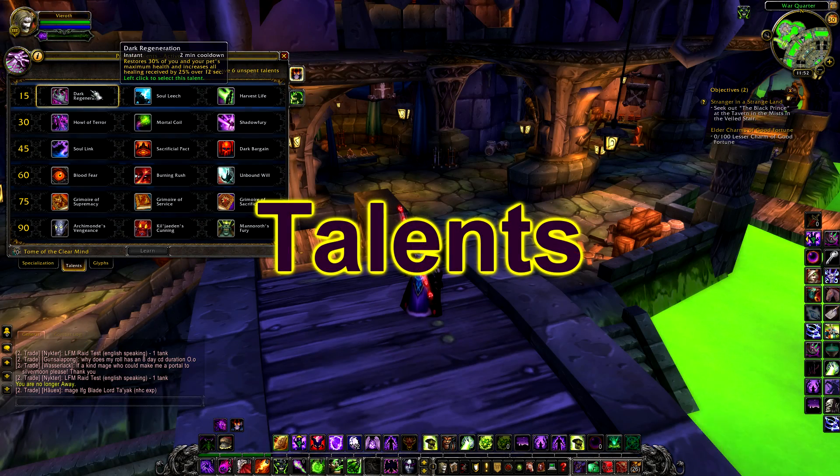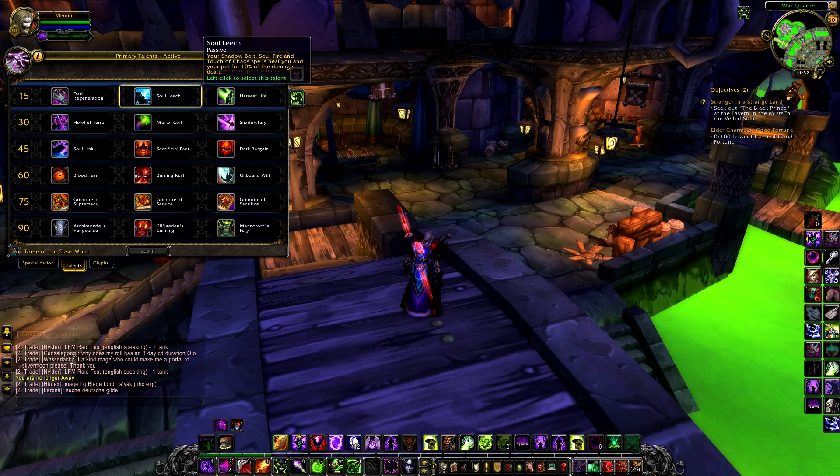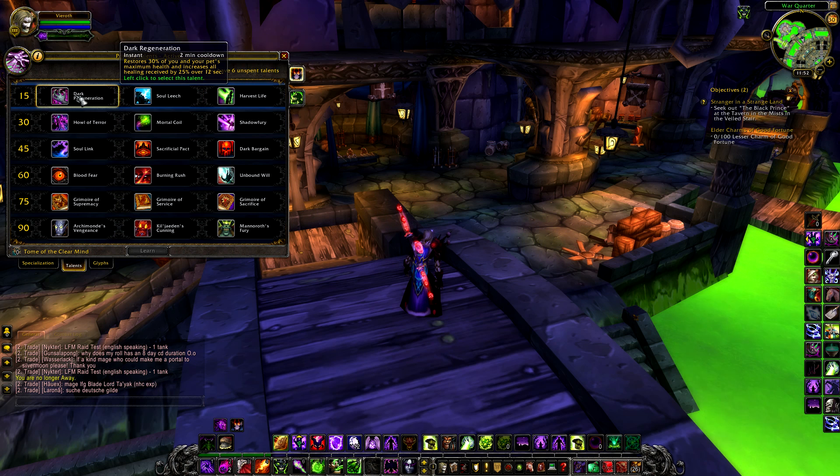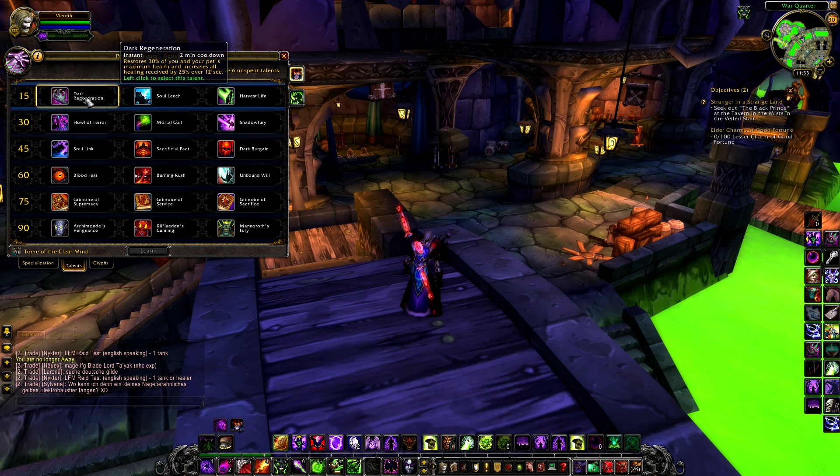This is the new talent system in which you choose 6 choices from the 18 listed. Let's go through each with an overview of usefulness in PvE and what I would personally choose. Tier 1 is all about health regen and healing, and there are many personal situational choices here throughout the entire tree.